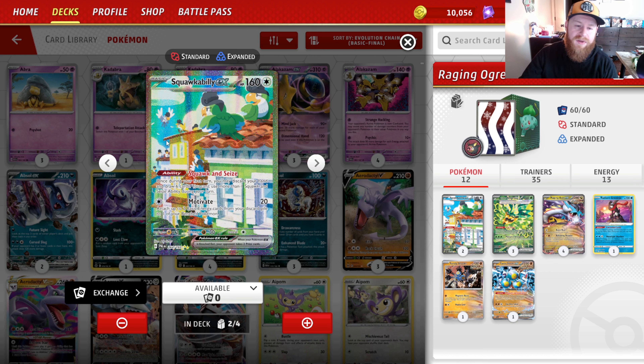We also have Squawkabilly EX with the Squawk and Seize ability. You can only use this on your first turn, but you pitch your hand and draw six. I've had turns because of this Pokémon on my first turn where I've cranked out 280 damage. It just allows you to draw into more stuff, you may pitch some energy from your hand, that gives you targets for Sada, and if you have a decent hand you can get your Boris Emi set up, pitch, draw six, keep the cards rolling and get set up pretty quickly.